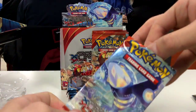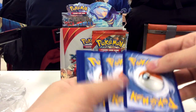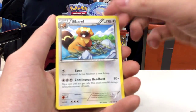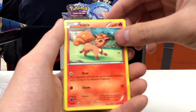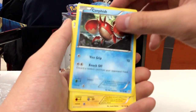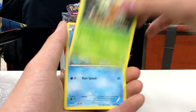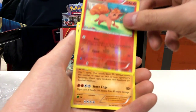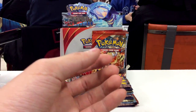So here we have a Kyogre pack. Cold card to the side and free from the back. We have a Rare Candy, a Vibaro, Half Art Bidoof, Volpix, Corfish, Tynimal, Weedle, Barboach, Reverse Hollow Volpix, and a Hyperior non-hollow rare.